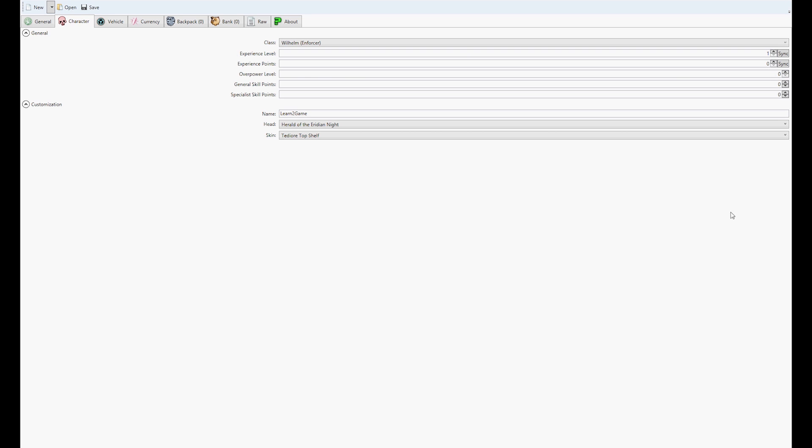Alright guys, so I have the save loaded up here. When you open up Gibs, the first thing you're going to see are the tabs on the top. The only tabs that we're going to mess with are Character, Vehicle, Currency, Backpack, Bank, and Raw. The About tab and the General tab — you do not touch right now. There's nothing in there that you need to worry about.